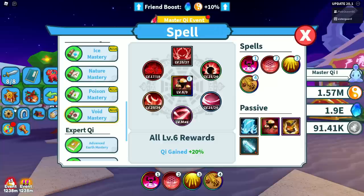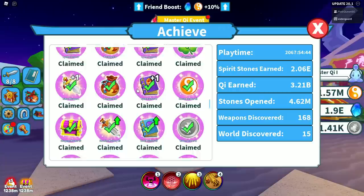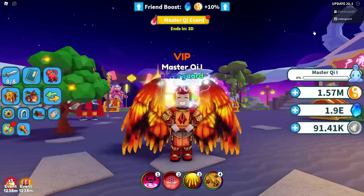If we go over to achievements, there are several you can complete that increase the amount of chi you gain. Chest Breaker has tiers — one, two, three, four, and five. Each gives you ten percent, so that's another fifty percent total that you can add to your bonuses.